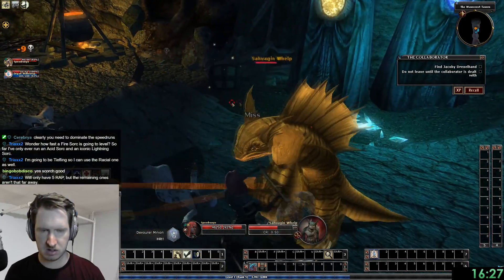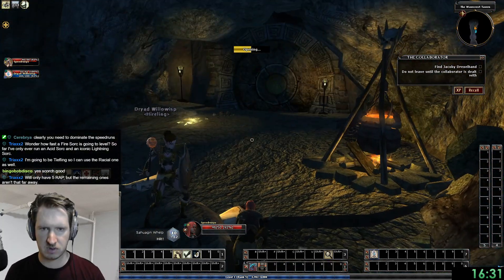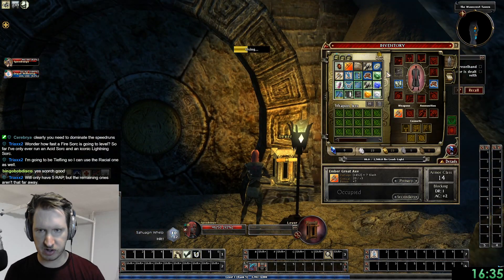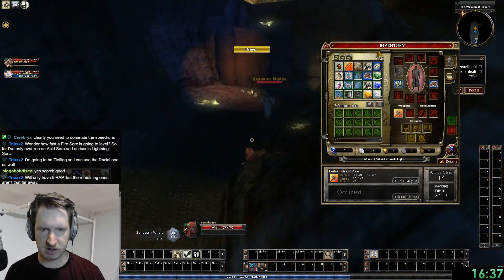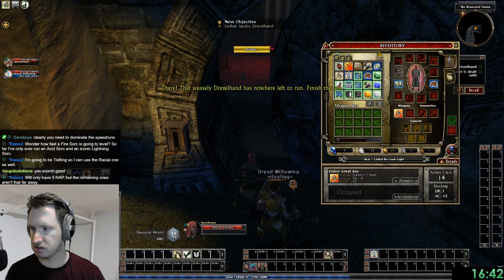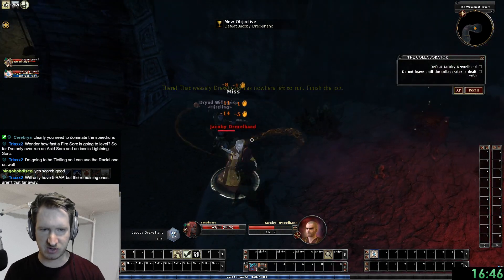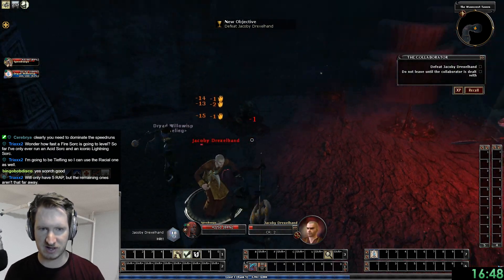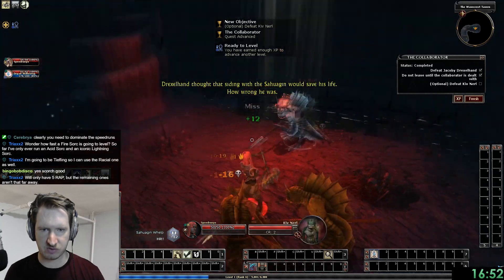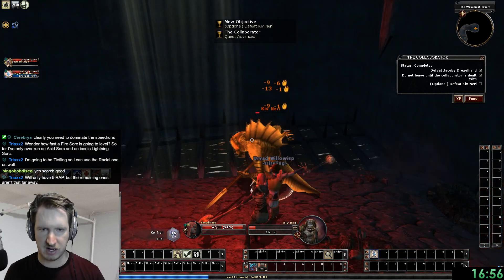As you earn experience points, make sure you're putting your points into the Frenzied Berserker Tree, and start with Cracking Attack. Cracking Attack is a very powerful attack that does a bunch of damage, so use it as often as possible to cleave through monsters as you're running. Once you have Cracking Attack maxed out, the next thing you want is the Sprint Boost Action Boost. The Sprint Boost will allow you to move extremely fast — you can use it in town, you can use it through dungeons. If you're mashing Sprint Boost constantly, you're going to be going quite fast. Every single time you get the opportunity, take your level up.